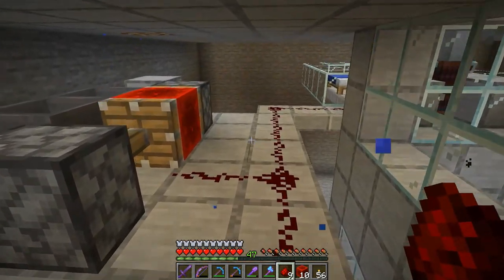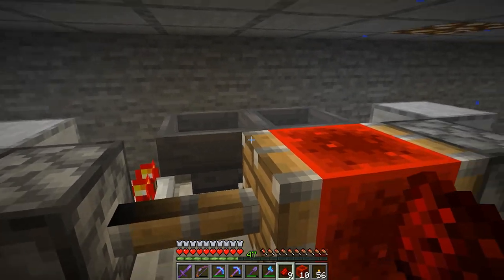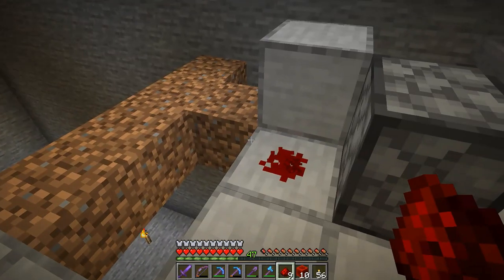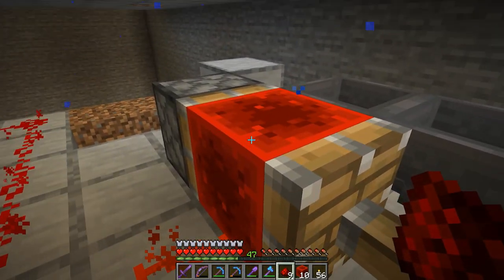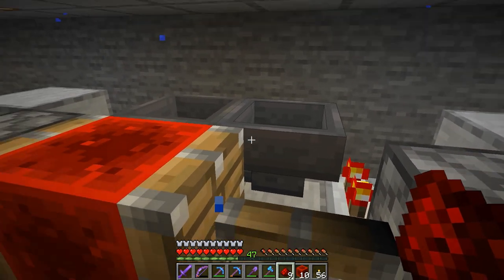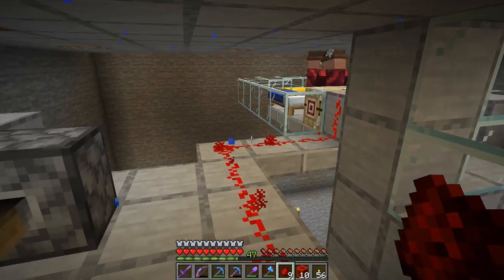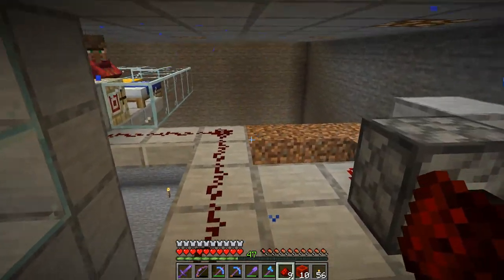Pretty simple design: two sticky pistons, a redstone block in the middle, two hoppers facing each other, two comparators, two blocks to conduct redstone, and two redstone dust on either side. You just have to make sure the redstone block is in place. Drop 32 blocks in — if you want the signal shorter, use less blocks; if you want the signal longer, use more blocks. I think 32 works out pretty well to keep the cycle going on a regular basis.